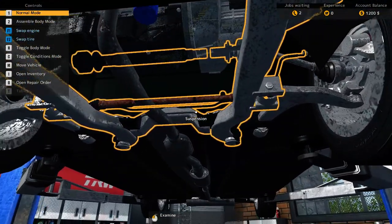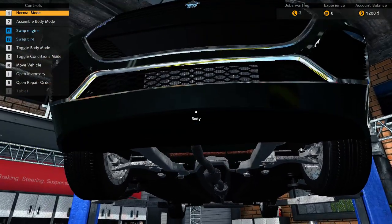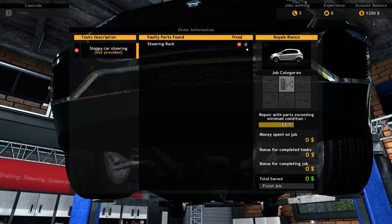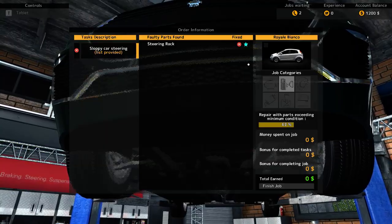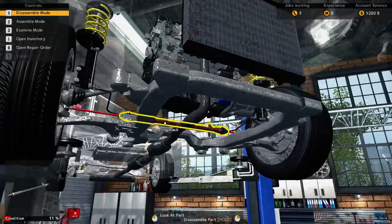Okay, you can see the really poor suspension there. Here's the thing I found out - if you have trouble finding what parts are causing trouble, there's a star here. When you're investigating a car, it will highlight the part that you need to change.